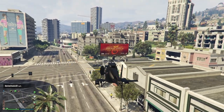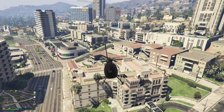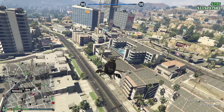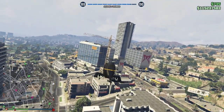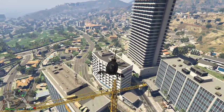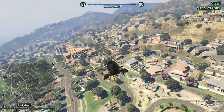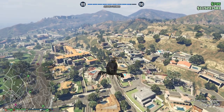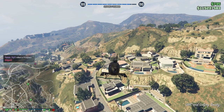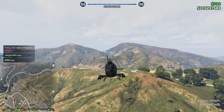Go to your bunker — that's where you're like halfway done. This glitch is pretty easy but you would need an auto shop, a bunker, and some money if you want to purchase the vehicle. You're going to have to purchase the vehicle because it's not going to be like the old glitch where you just transfer or something.